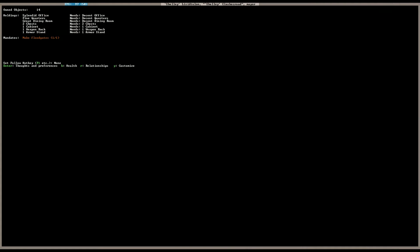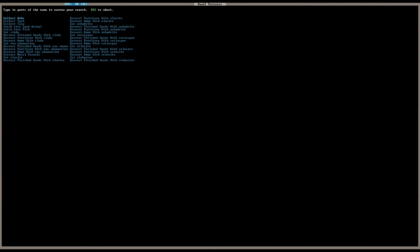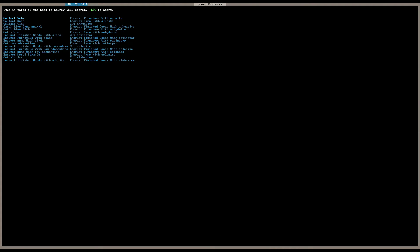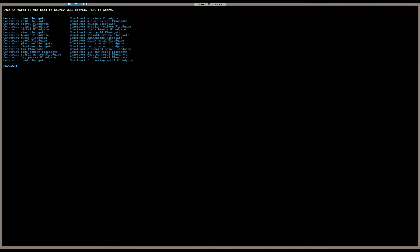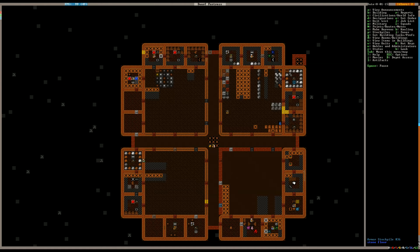Now she wants floodgates. Unless I read that incorrectly the first time — I could have sworn it said figurines. Well, floodgates I'd actually prefer to figurines, because at least with floodgates I can just say make one and it's done. Whereas with figurines, it's hit and miss.